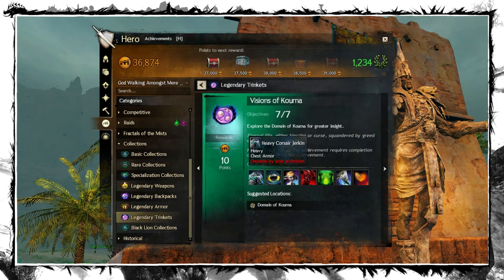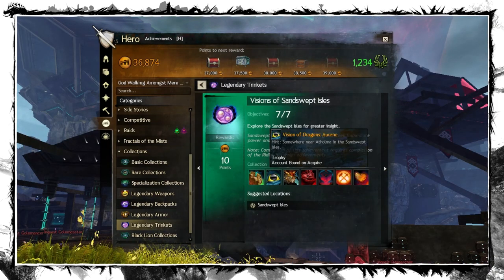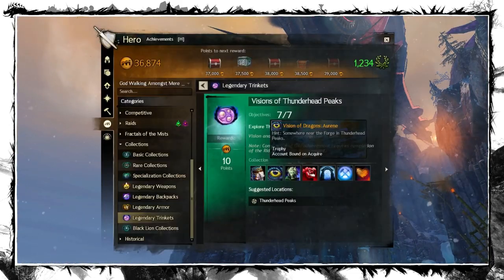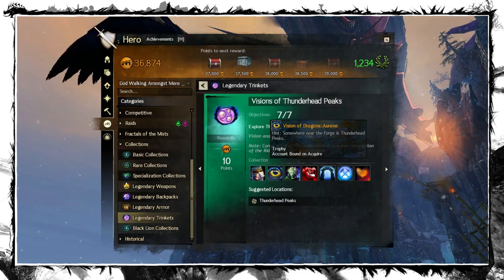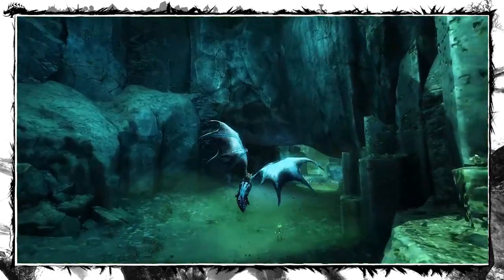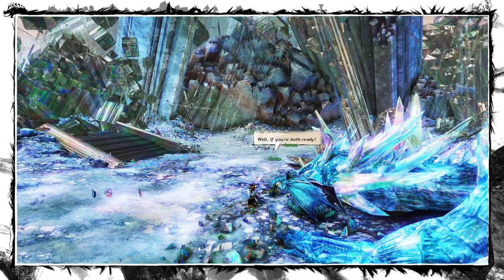The first tasks require items you receive from completing the previously mentioned map mastery achievements. For the Visions of Dragons, you have to commune with memory fragments that are close to the waypoints described in the tooltips. They are all mid-air, so this part requires an unlocked Skyscale as well as finished story arcs in all those maps.